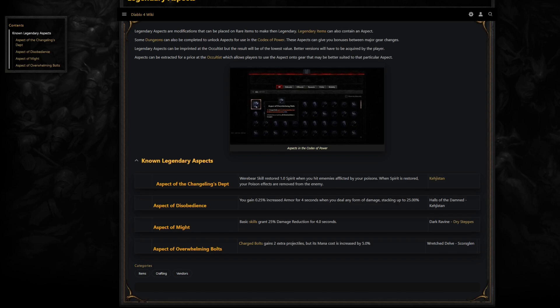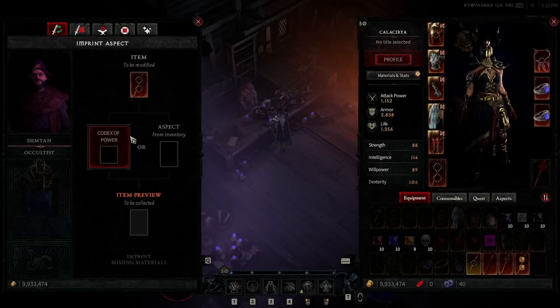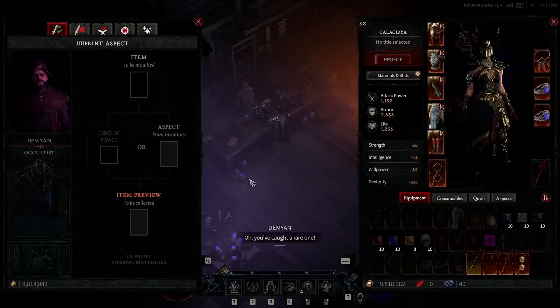The benefit of the Codex of Power and the Legendary Aspects system is that it will allow players to keep a build they have created with powers they enjoy using, by moving that legendary power onto new items as they are discovered.